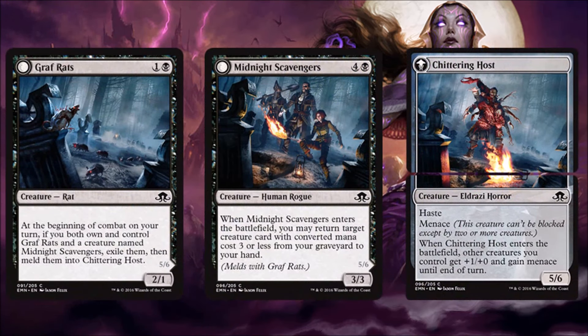Now we're up to a meld card. Let's look at the individual cards first, then talk about how they work together. Graf Rats is a limited card — a 2/1 for two. Not super exciting; I don't really like playing 2/1s for two in limited. However, two-drops are important and if you don't have enough good ones, cards like this do make it into your deck. Midnight Scavengers feels the same way — playable but not exciting. I don't like spending five for a 3/3, but I do potentially get to take a small creature from my graveyard back to my hand, which black really wants to do in this format.